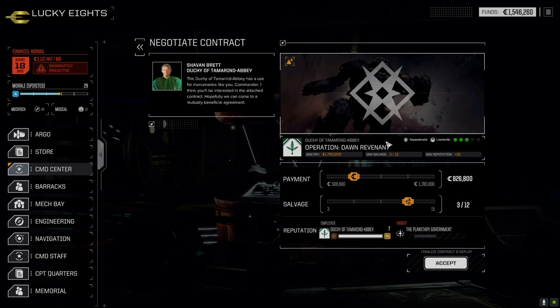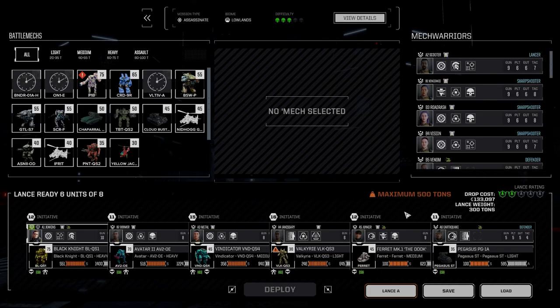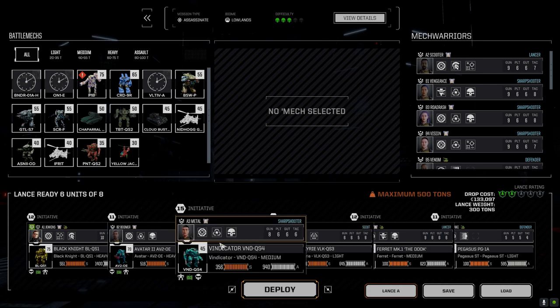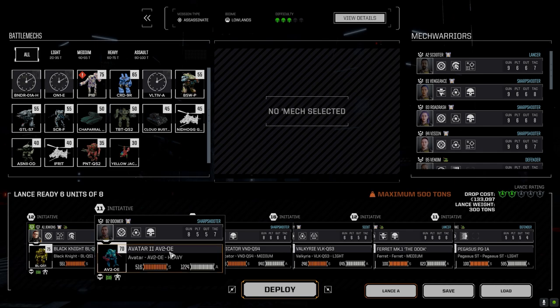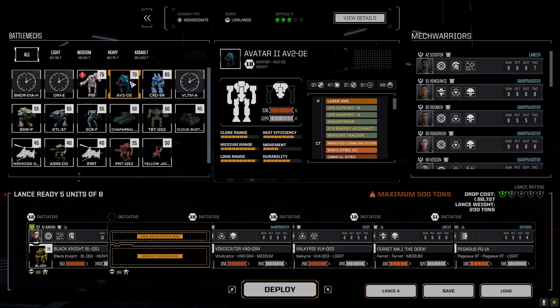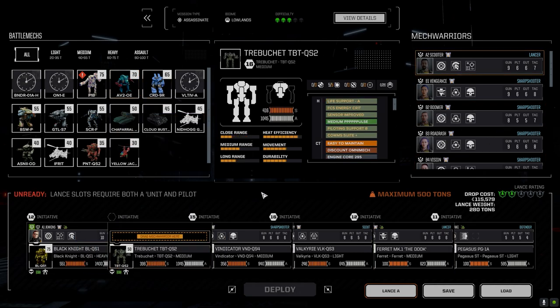They said low tonnage lance but it's like under 500 tons — so technically I could drop four Atlases and that would be considered a low tonnage lance. We're going to pull out the Avatar, bring the Trebuchet, and get Scooter back into play.